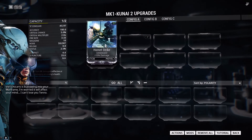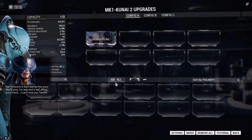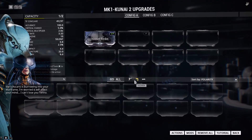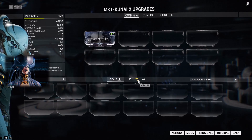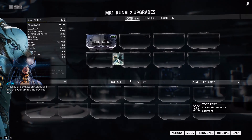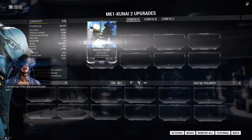You notice the symbol in your empty slots — you've got the V-shaped symbol on your kunai slots. If the symbol of the mod matches the symbol of the slot, it halves the cost. So you notice Hornet Strike only costs one when you drop it in that slot.